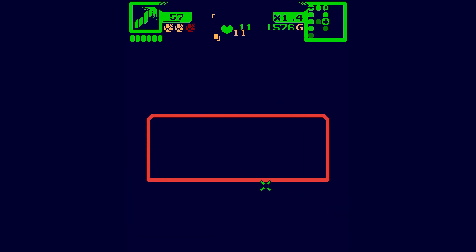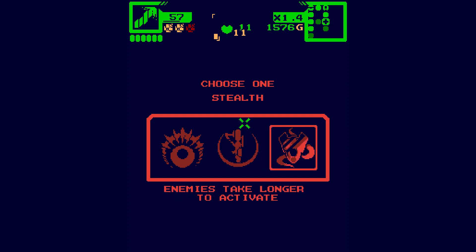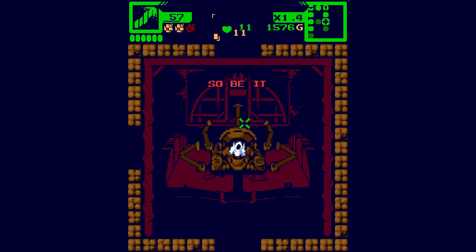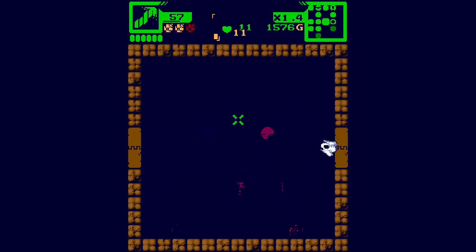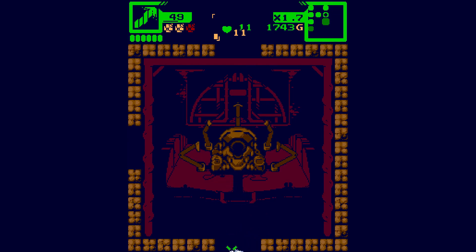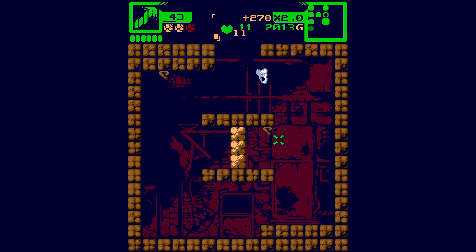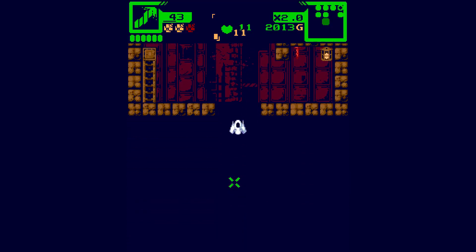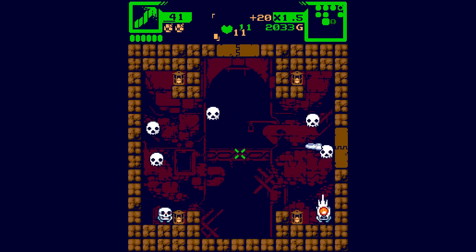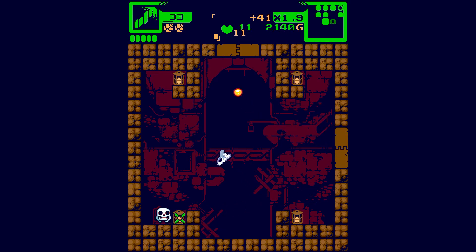Another upgrade available. Options include: negate damage while on more than two bombs - I think it auto uses a bomb if you're going to take damage, provided you've got more than two. Also: create a selection of powerful weapons, and enemies take longer to activate. I like the opportunity to stockpile bombs and use that defensively.